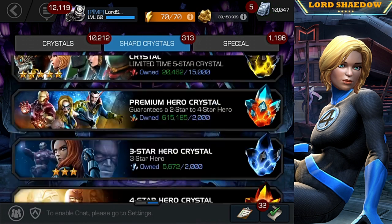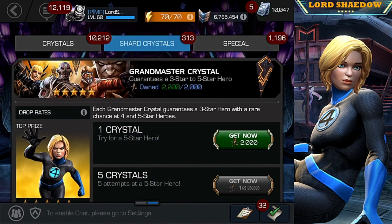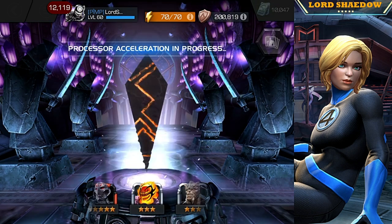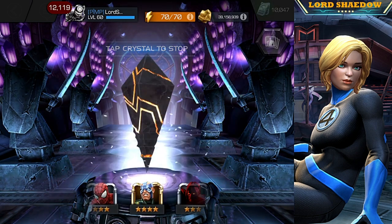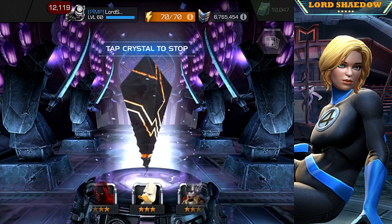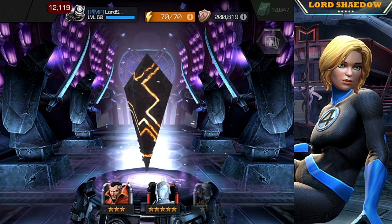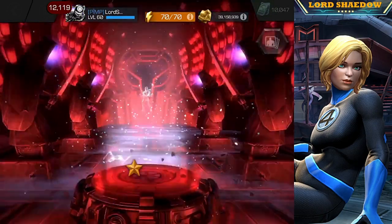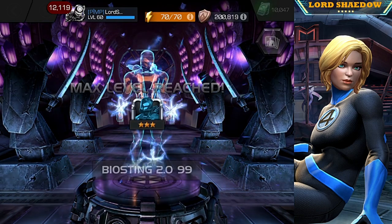Okay, so first before we get to the five-star crystals, let's go ahead and get this three-star one out of the way. The majority of what we get out of this crystal are three-stars, so let's tap that and slow it down. Wouldn't have minded that one either — looks like it's trying to choose between a few three-stars.